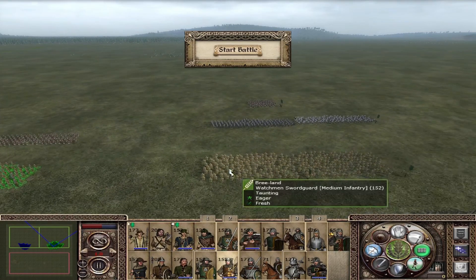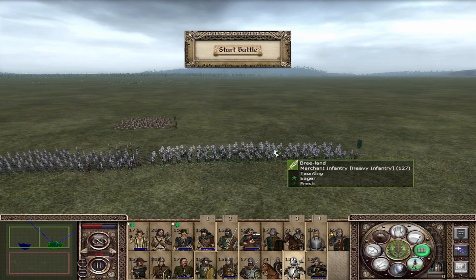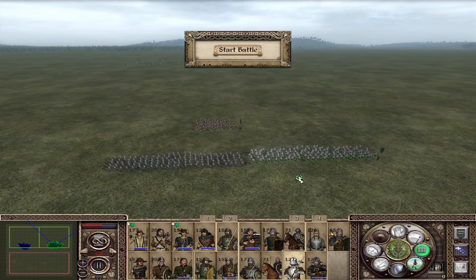Moving to your highest tier of units, starting with the Merchant Infantry — a widely available unit coming from the trade route line. It's a strike infantry with 7 attack (armor piercing), 8 charge, and 20 defense. They are your elite troops with average morale, average morale response. Don't keep them in prolonged melee or they will die — just charge them in, let them deal damage, withdraw, and repeat. They will perform very well in your armies.